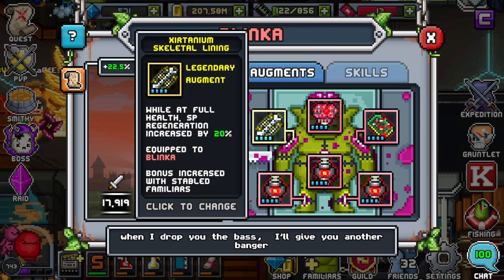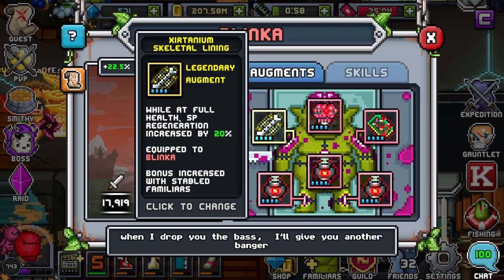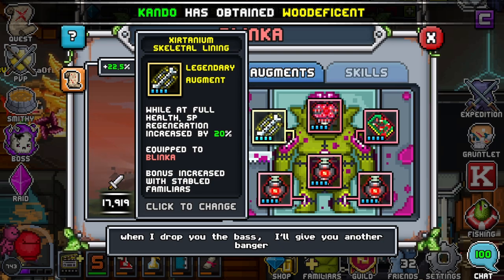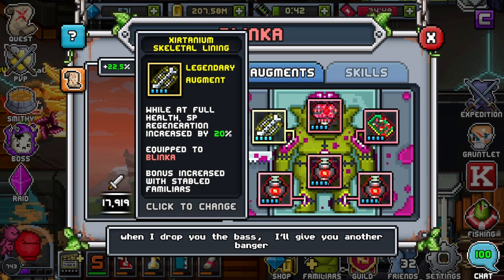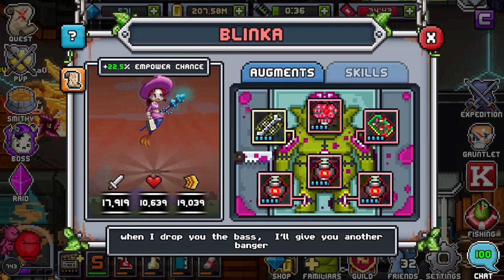Now for the last piece, which is the Skeletal Lining. I always put this on healers because her heal is pretty much always an SP skill. While at full health, SP regeneration is increased by 20% — you're going to want to hit that one SP every turn if possible, to have as much shielding as possible. Any time you're just doing your basic attack it's kind of a waste of a turn for her, so this helps reduce that. That's why I really like this on her.